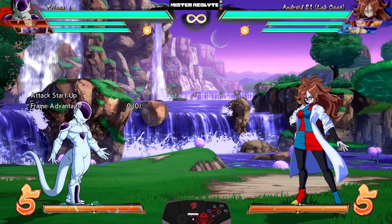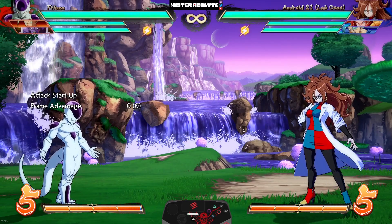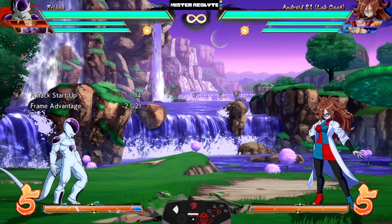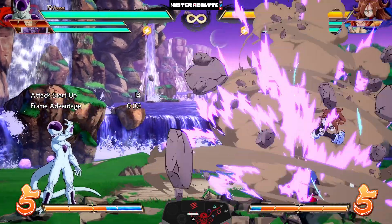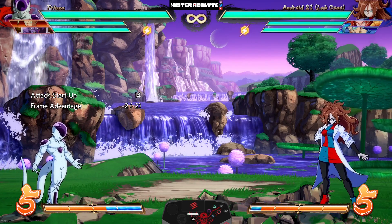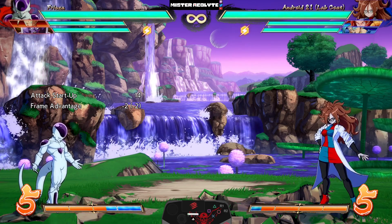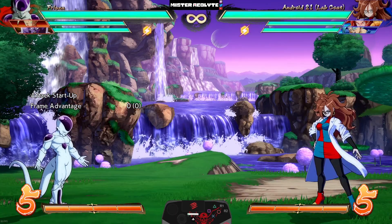They did the same thing to the medium version — not only that, they sped it up. The medium is now the same startup speed as the light and is also minus two. This means Frieza's already incredible screen control is going to be even stronger, and the fact that it's minus two on the ground makes it about plus seven to plus eight if the opponent blocks it in the air.